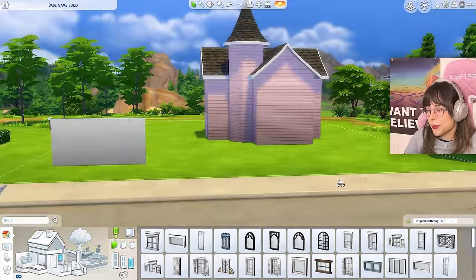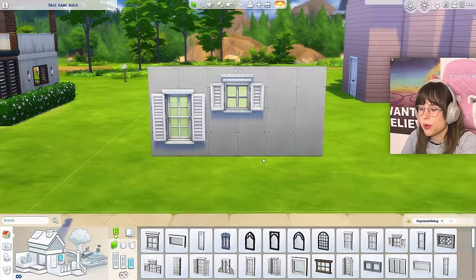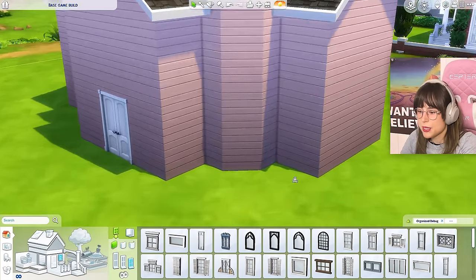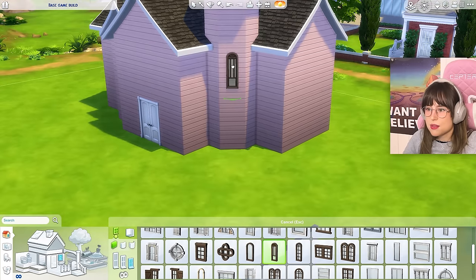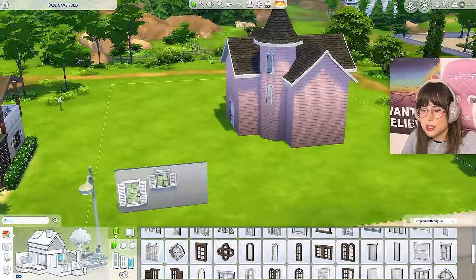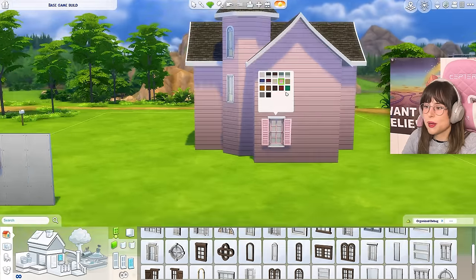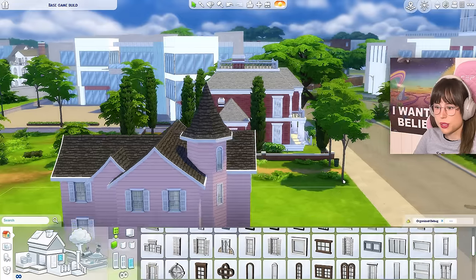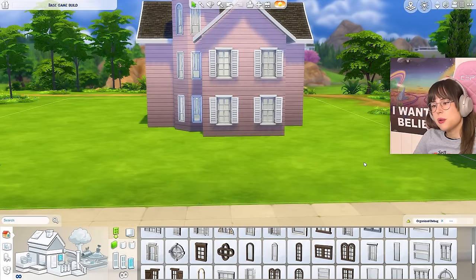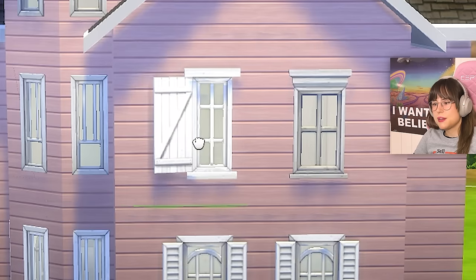Let's look at the windows instead. I'm thinking maybe this vibe, some of these, or these - yeah, I think that can work. But then we have this tower - do we have any skinny windows, some skinny legends? We do indeed. That can work. Do I want white windows or pink? Pink's a little too much. Let's go with white for now. I'm not really happy with the windows. What if I have one of these? No, I don't like that.